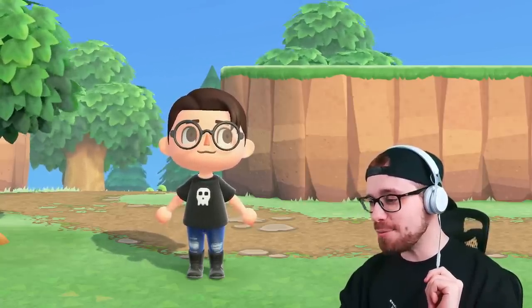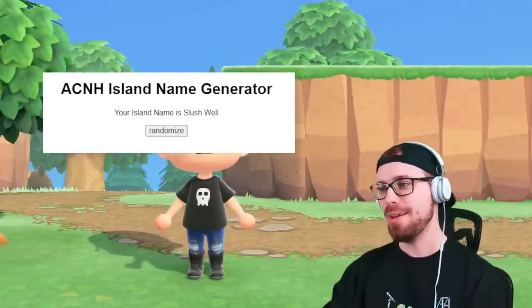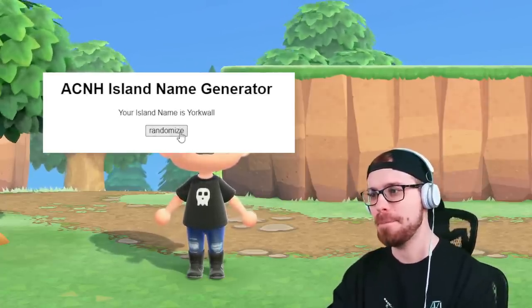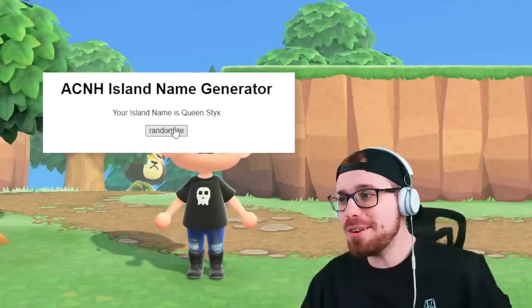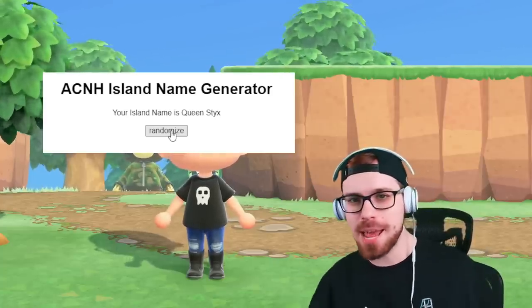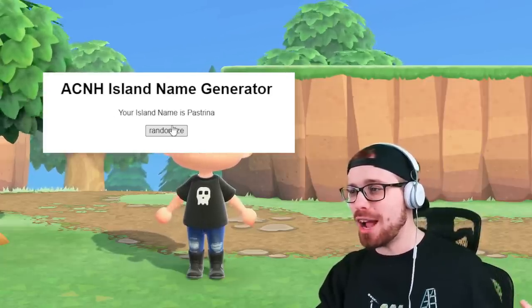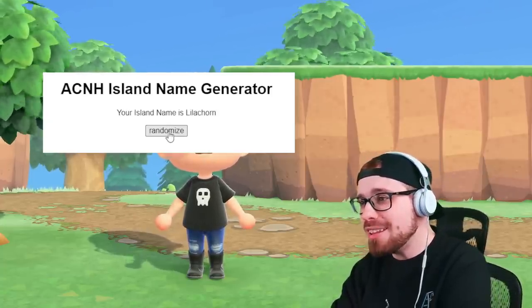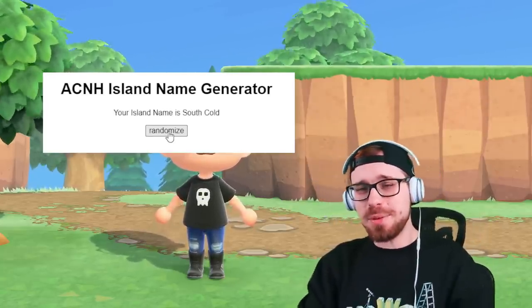Another fun thing: you have to use a name generator for your island. Who could forget the great island Slush Well, right near York Wall? And it's the perfect time of year to visit Queen Sticks. How can we forget about Queen Sticks? You can randomize the name as many times as you want, but your name has to come from a name generator. When else would you name your island Pastrena, Lilicorn, or South Colds? That doesn't even make sense.